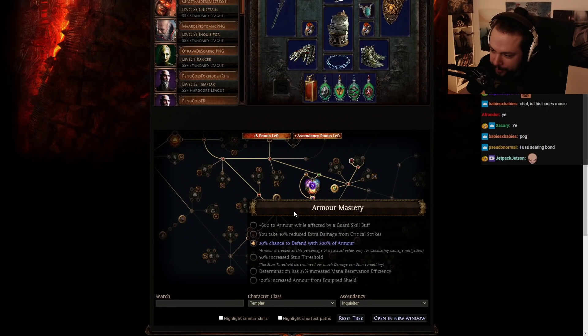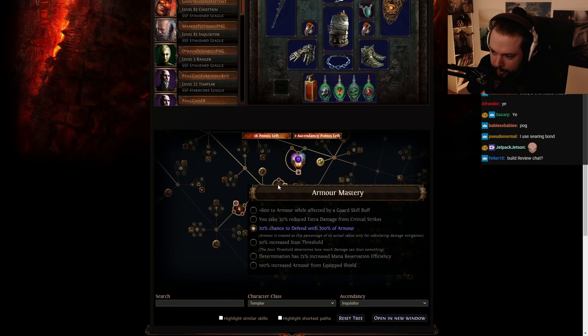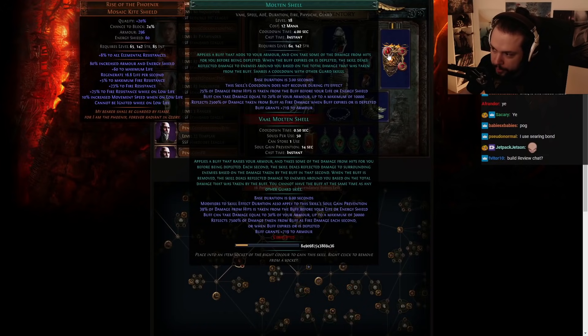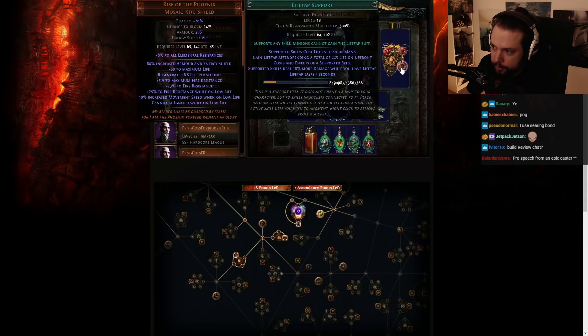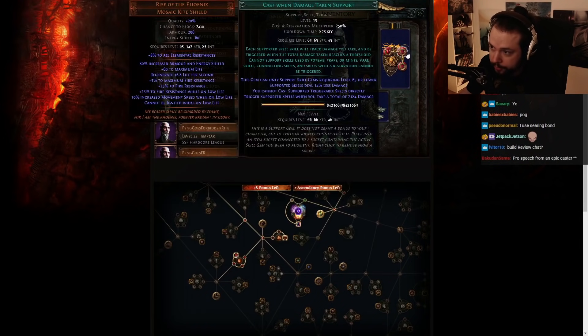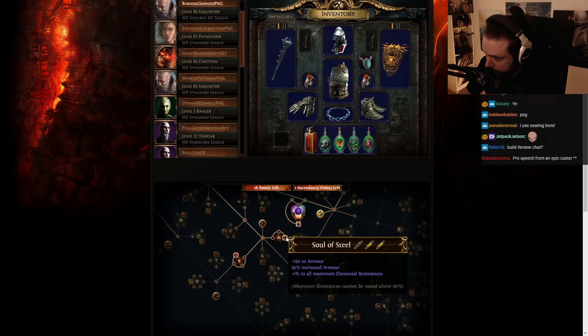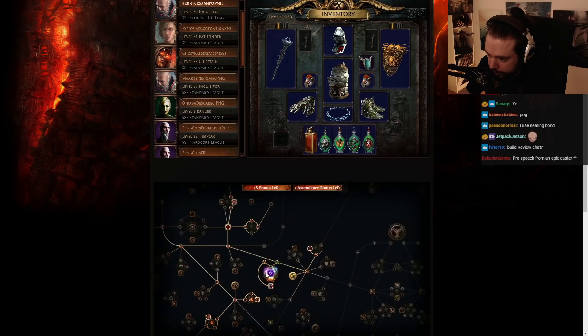20% chance to defend with 200% armor — I don't think you need this node. I think the increased armor from Equipped Shield could be better, and Determination is usually what you should go for. But if you really want that armor value, you should go for 602 armor while affected by a Guard Skill. The reason for that is because you're always going to have a Guard Skill when it matters most — which is when you're about to die — because of the Cast on Damage Taken setup and obviously using full Molten Shell. So I think that's the highest value node right there.